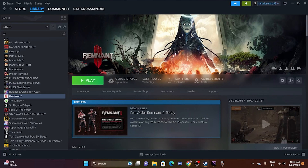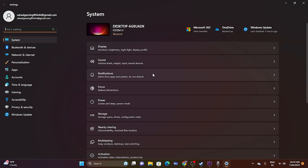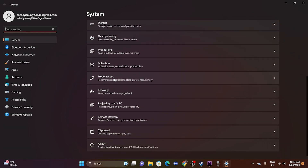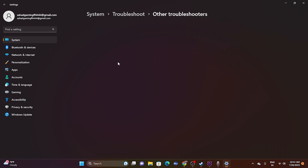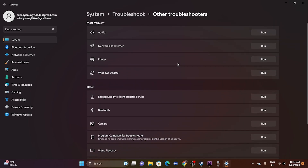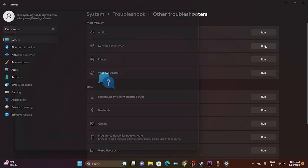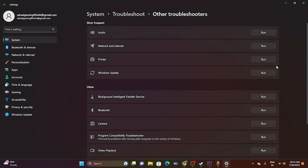The next step is to run the network troubleshooter. Go to Settings, then System, scroll down to Troubleshoot, and go to Other Troubleshooters. Find Network and Internet and click Run. Complete the troubleshoot — it will tell you whether there are any network issues and help you fix them.